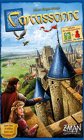Hills and Sheep (June 2014, 2018 New Edition) features 16 sheep tokens (1, 2, 3 or 4 sheep each), two wolf tokens, one cloth bag for the tokens, one shepherd follower in each of six colors, and 18 new tiles — 8 featuring hills, 8 featuring vineyards, and 2 featuring cloisters.